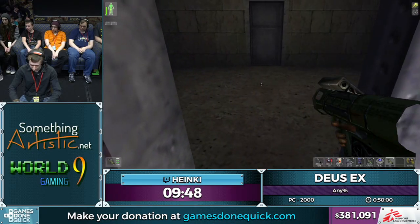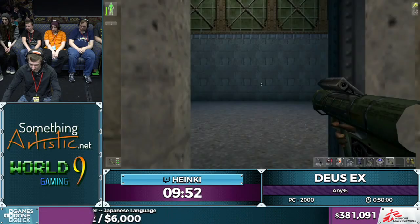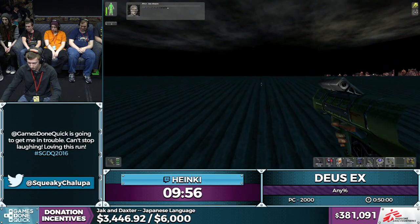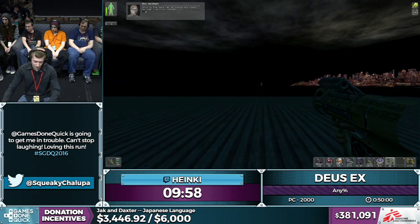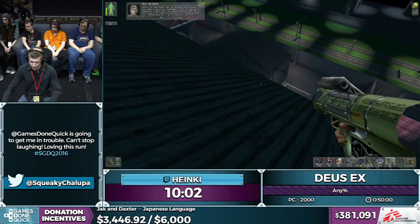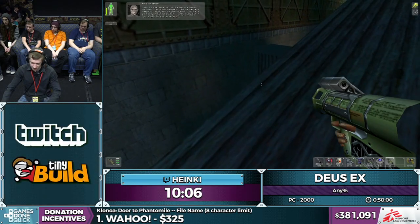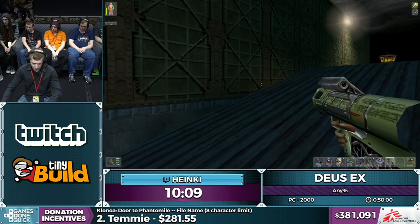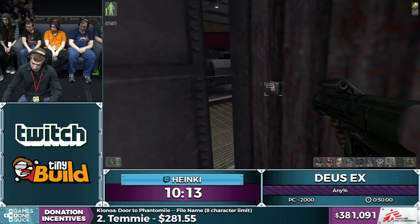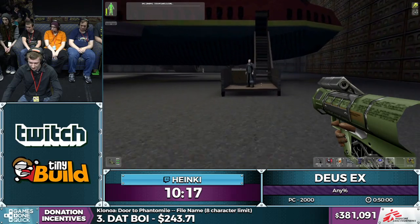Here comes my favorite glitch — the super jump. I go into the menu while an augmentation is off, and it reactivates the augmentation multiple times. You can have it activated three or four times, which is pretty cool. Why it works — no idea, but it works!